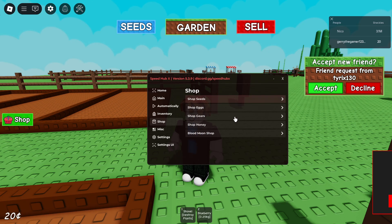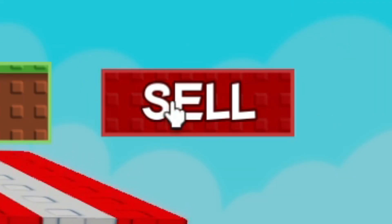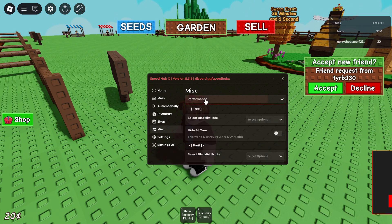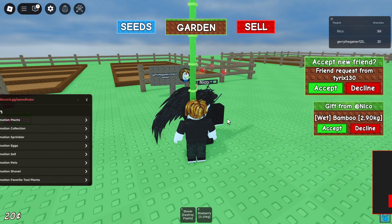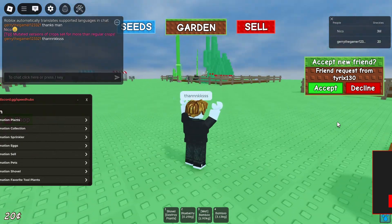Going up a notch, we have a shopping section in the script where you can literally purchase and sell anything without going to the seeds and sell section each time. Then there's the extra section, known as the misc section, which has performance enhancers, FPS boosters, and ESP.